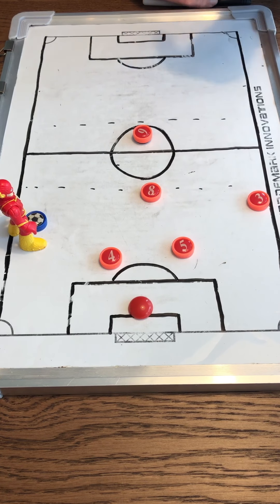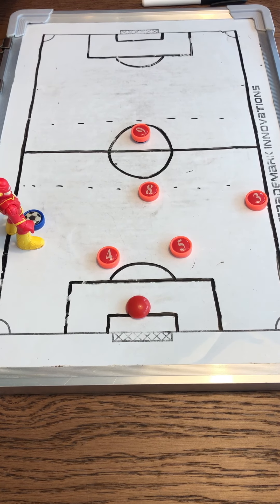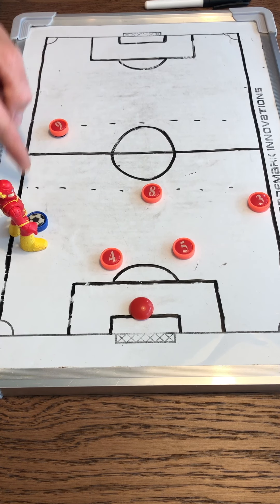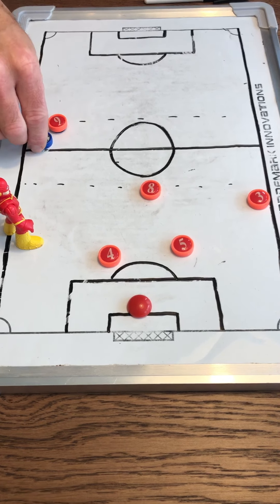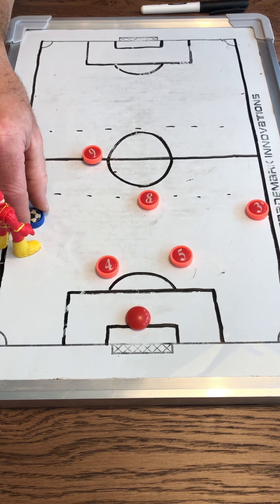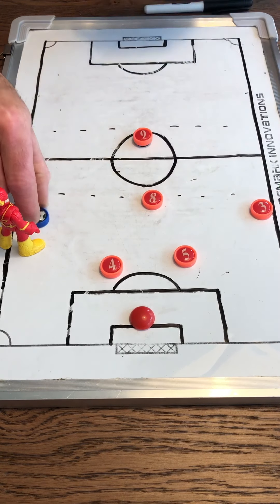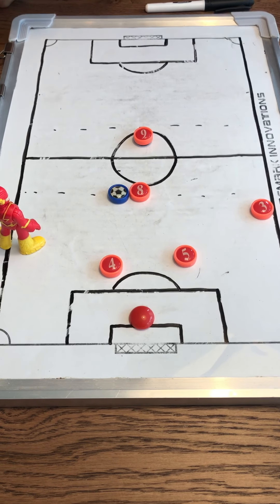Once you receive the ball, you have four options. The first option has two choices: you can play it forward toward the striker. The striker will either make a run down the line — a 'down the line' pass — or the forward checks back straight to you and you play it directly to the forward. So the first option is: down the line or straight to the forward.